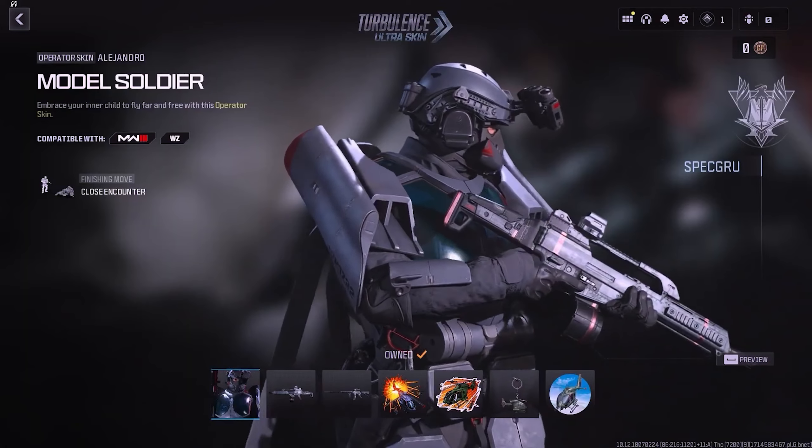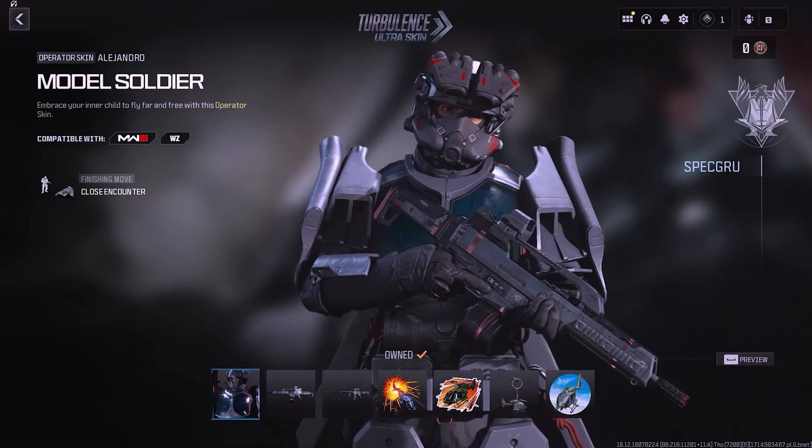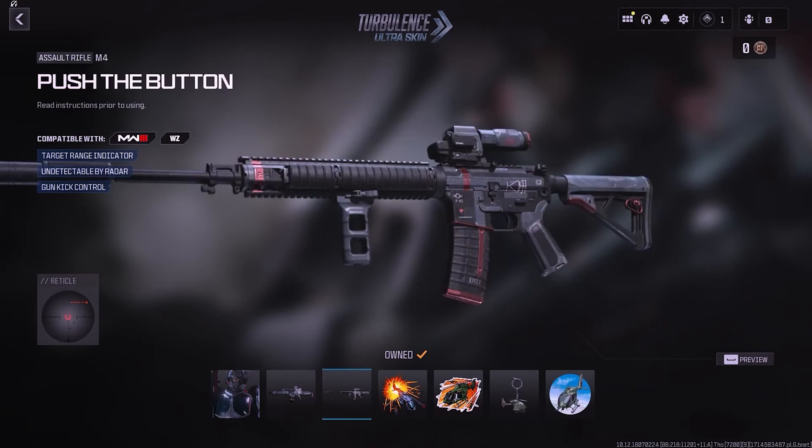We also have the Turbulence Ultra Skin Operator Bundle, featuring the Model Soldier Operator Skin for Alejandro. This bundle is priced at 2,400 COD Points and includes two Weapon Blueprints: Ejector for the Holger 26, which doesn't have any Tracer Rounds or effects, and Push the Button for the M4.